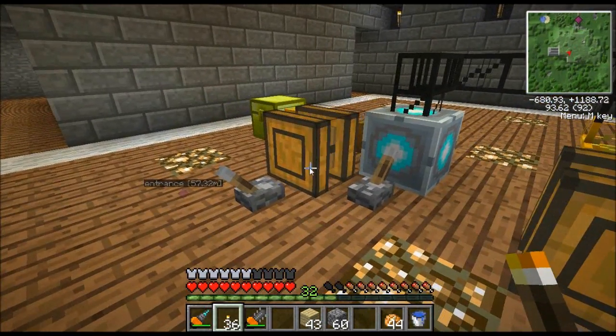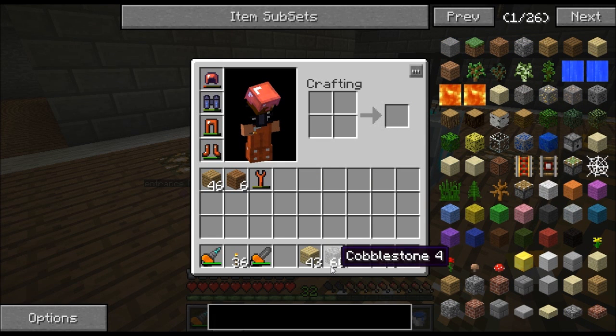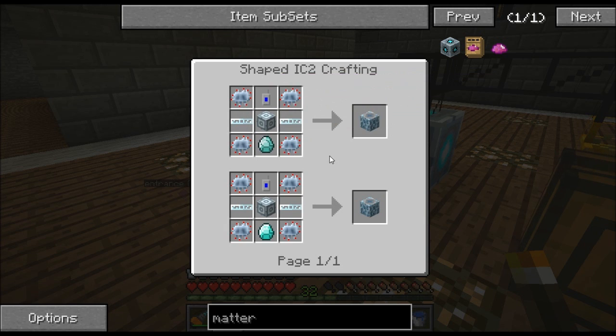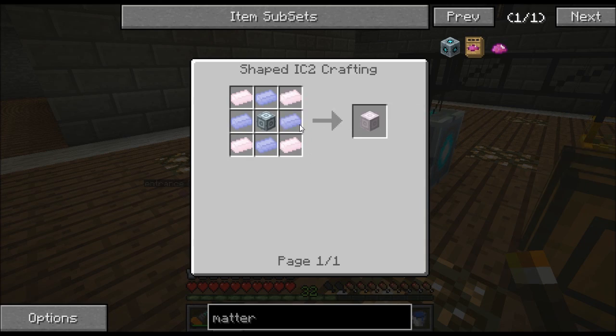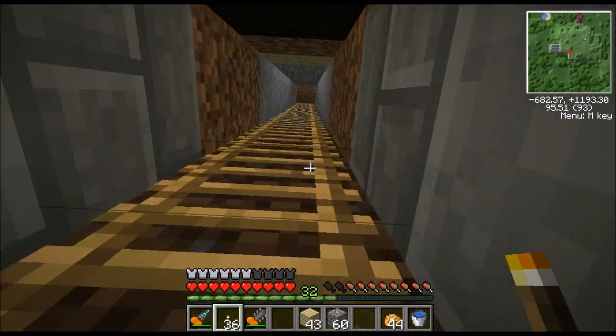Let's get into how to make this thing - it's very complicated so I'm not going to go over all of it, just the more difficult parts. Here it is: the matter fabricator recipe. A lot of the stuff you can figure out on your own - for example a teleporter, glass fiber cable, advanced circuits - you can click any of that to see how to make it. But some stuff in this recipe requires specialized machines, for example chrome ingots and titanium ingots.